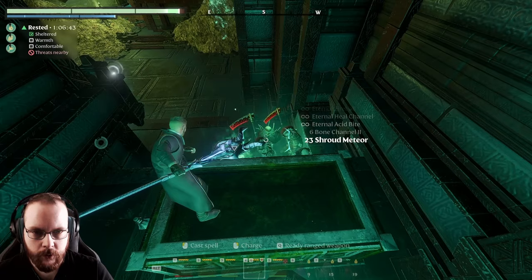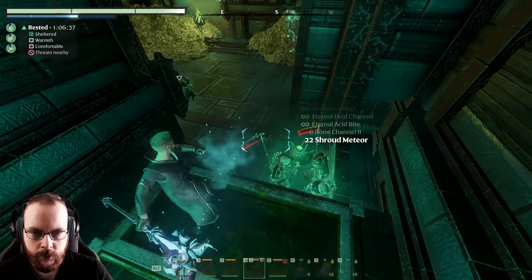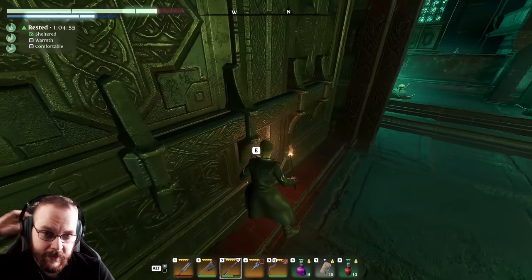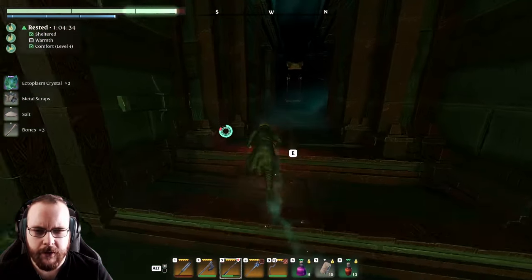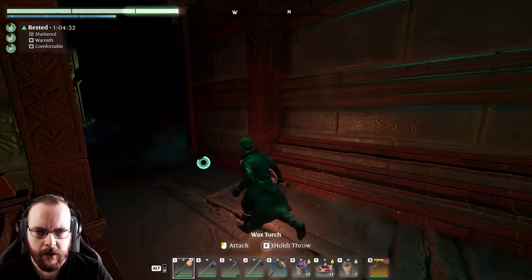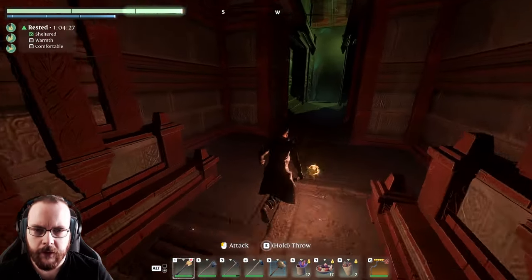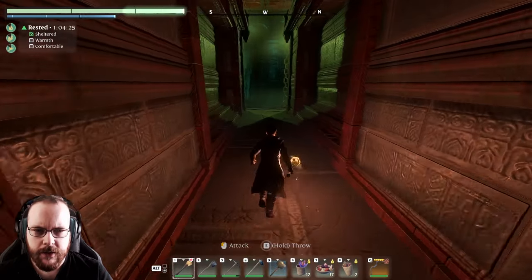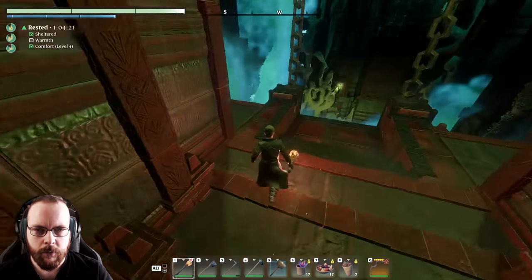Let's try a Shroud Meteor maybe. This is definitely a lot harder than that other build. I've seen comments that people recommend a Gemini ring, but I have never seen that ring and have no idea where it could be. The other life leeching I get is 6%, and that drops from the monkey. Talking about monkey...